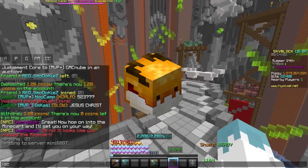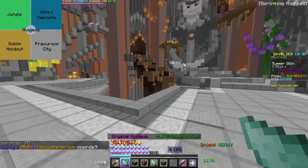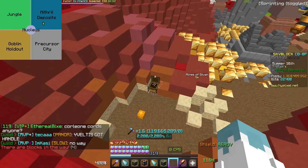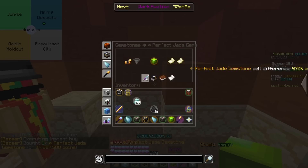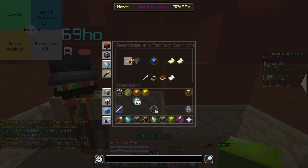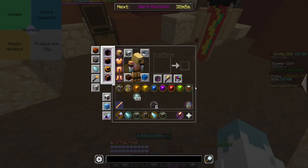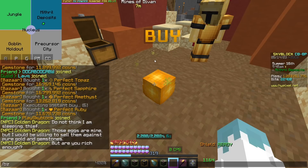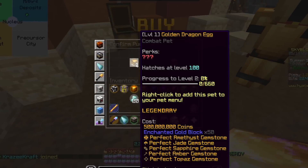Now we need to find a golden dragon spot. Apparently there's a G-drag lobby somewhere here — I hear it, you can hear it. It's here and there's one egg left. He's a very nice person and he's given it to me for free. We're gonna buy one: a jade for 15 mil, amber for 12 mil, topaz for 16 mil, sapphire for 16 mil, amethyst for 13 mil, and ruby for 11 mil. That was pretty expensive — 77 mil total — because there was a bug or something with compactors. Golden jack, 50 enchanted gold blocks. There we go.